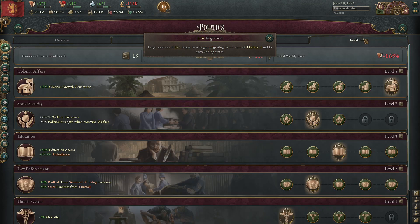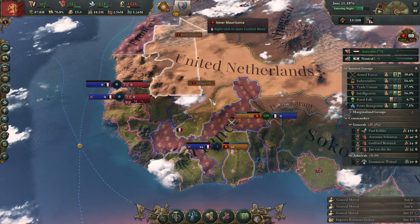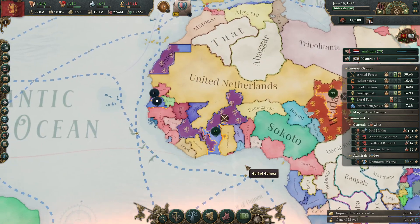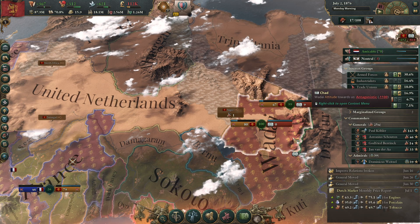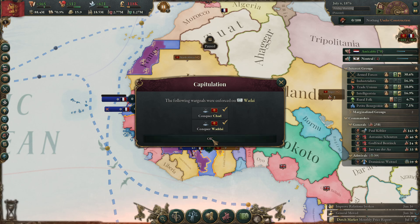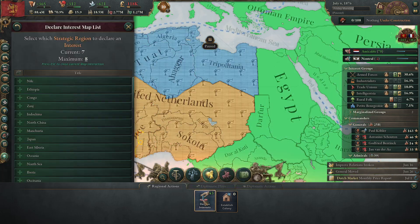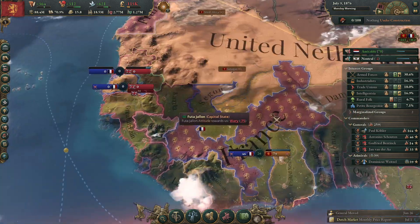Oh, I can put my institution to level five — my education. Just a couple of fronts left. You have nothing under construction — that's fine for now. We took all the states and can colonize here, but we have no interest yet. We have to wait for that interest to come alive and then we will colonize the middle of Africa.